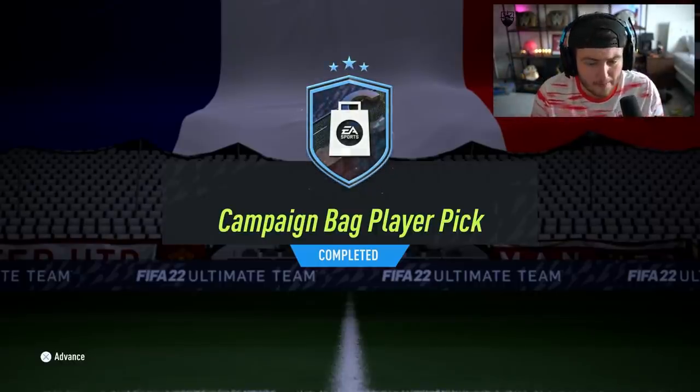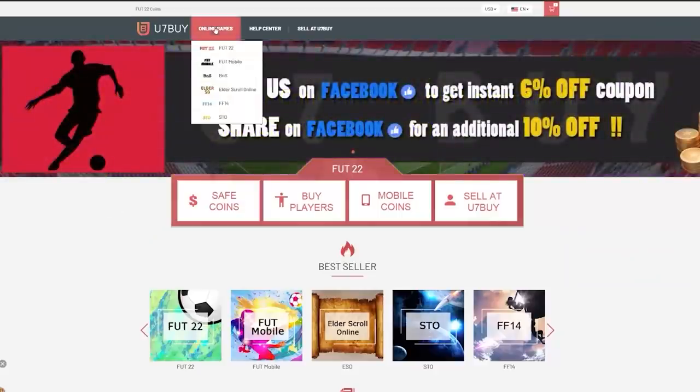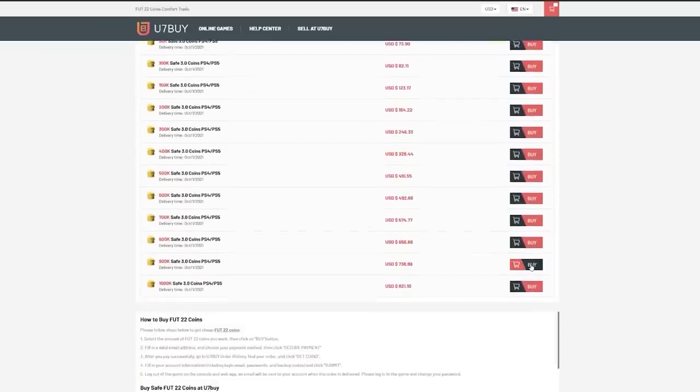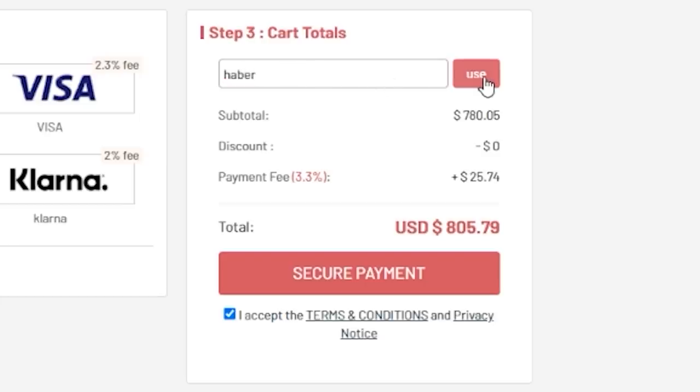EA dropped new campaign bag player picks, and we're going to put up a bunch of these and hopefully get something good. For cheap, fast and reliable FUT coins, check out u7buy.com — there is a link in the description.